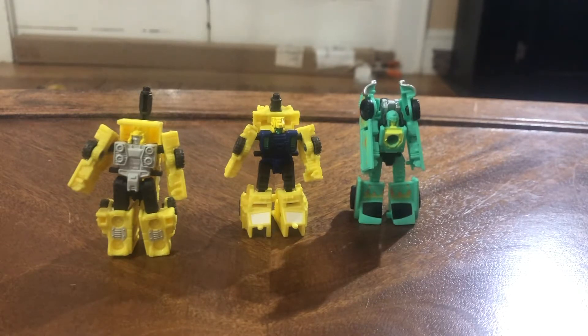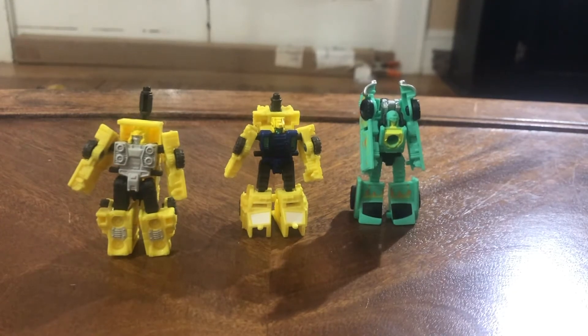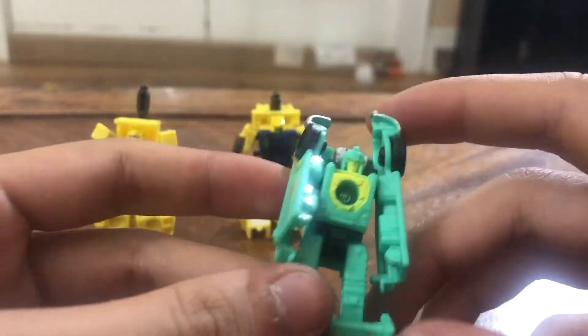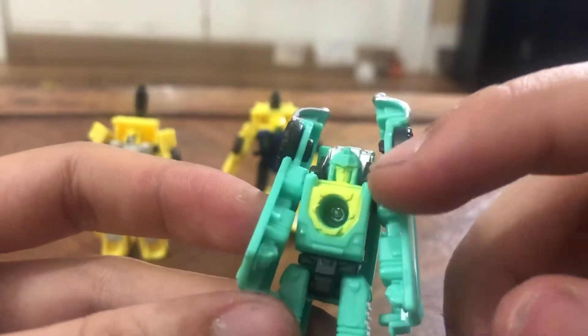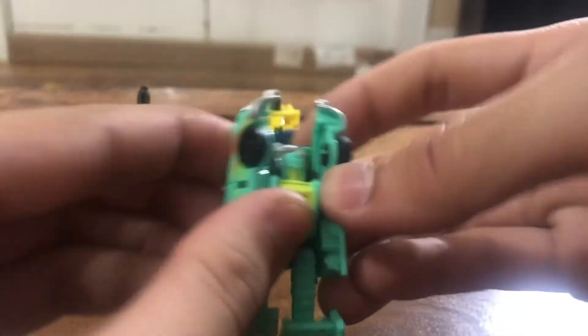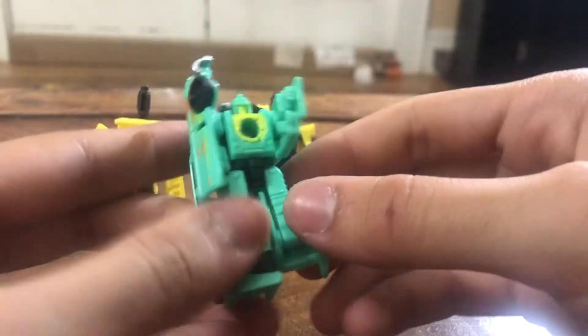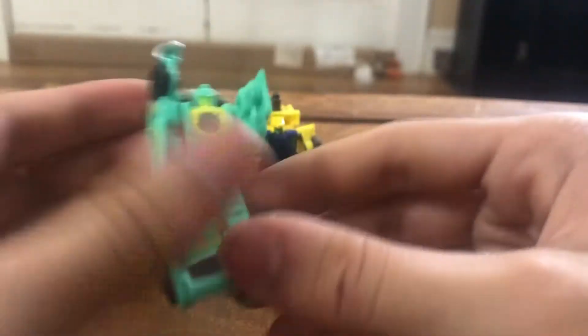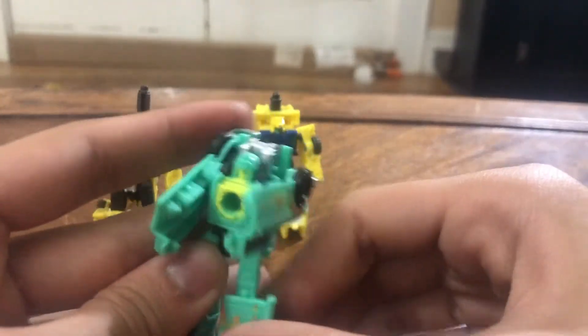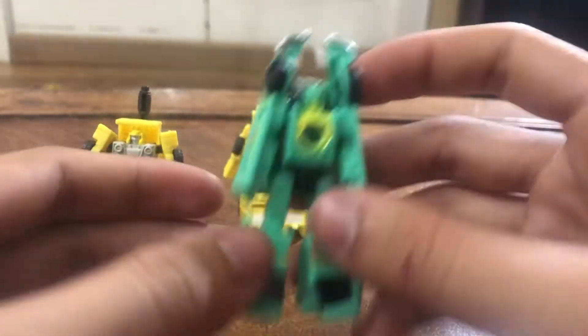Here we have the Autobots in their robot modes and they look pretty good — a lot of yellow on these guys. Windstorm is a repaint of Big Daddy, or Earthrise Daddy-O. It looks good. I would have liked some more paint on the face, like blue or red eyes, but the budget went into these flame details and it looks fine. For posability: can move the hand backwards, punch forward, has a swivel, can do the splits, and has a knee. Very simple for a Micromaster, but this figure looks nice and is my favorite of the set.